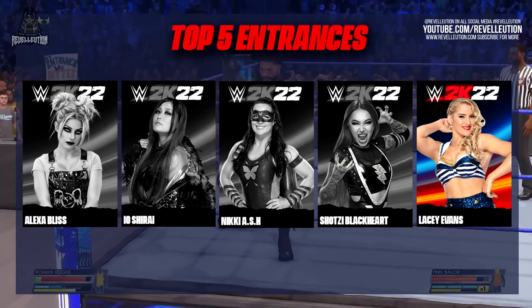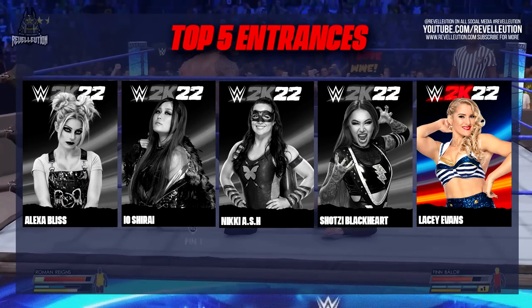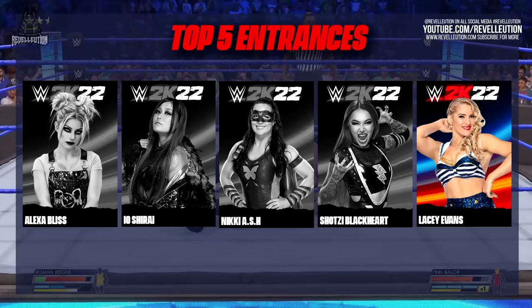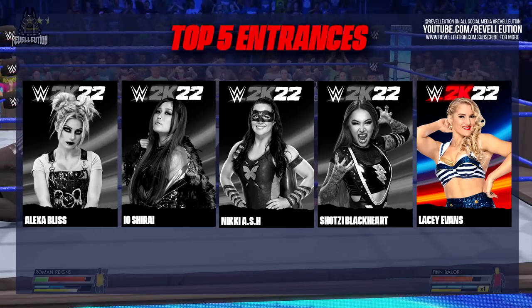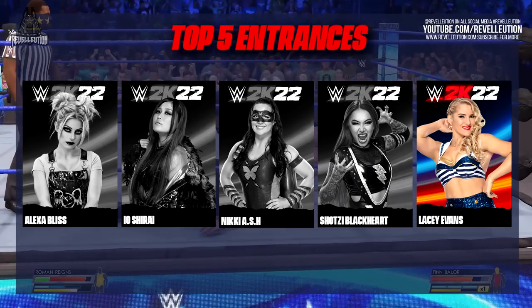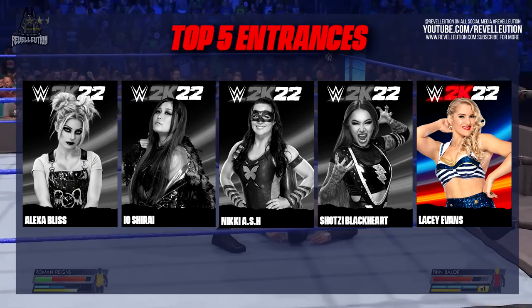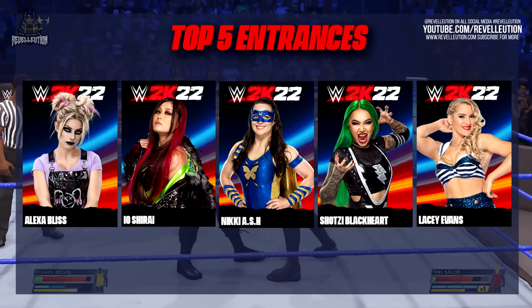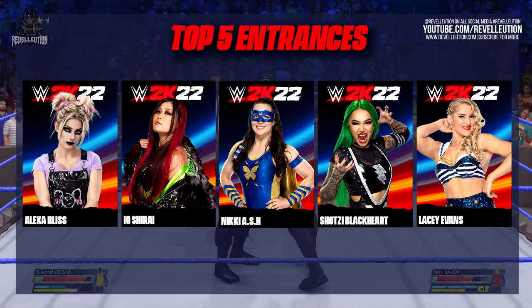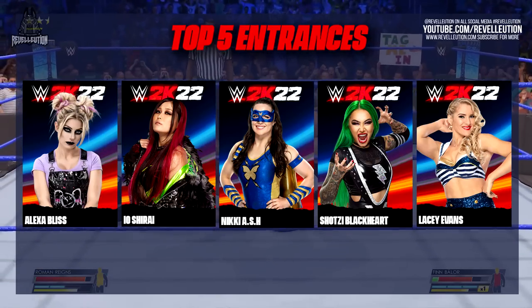For my final entrance, I ended up siding with Lacey Evans, which was a super hard decision, especially when you have the likes of Carmella, Candice and Rhea all having new entrance animations. While Lacey's entrance is pretty much straightforward, it captures her southern belle persona perfectly and in all honesty, it just made me really miss Lacey on TV. One of the coolest things about the new camera and visual effects this year is that old entrances feel completely new due to dynamic camera cuts, lighting and blur effects that truly elevate the entrances.